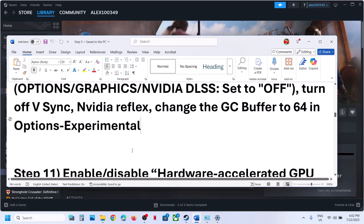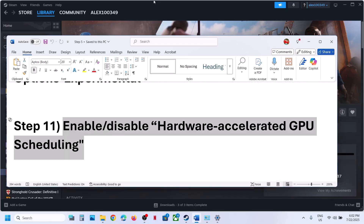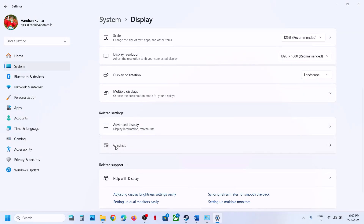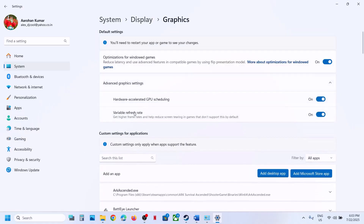The next step is to disable or enable Hardware Accelerated GPU Scheduling. Open Windows Settings, go to System, Display, then Graphics. Under Advanced Graphics options, you will see Hardware Accelerated GPU Scheduling. If it is off, turn it on and relaunch the game. If it is already on, turn it off and check. Try both on and off to see which works better.